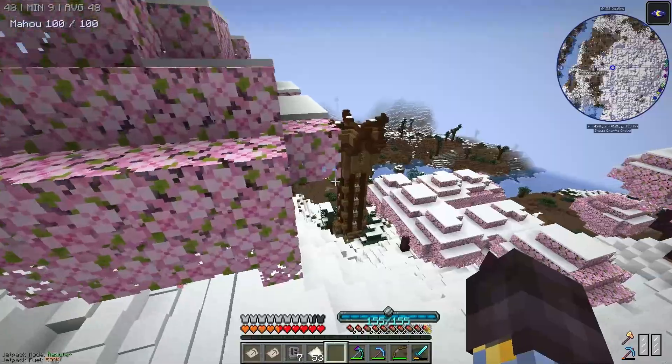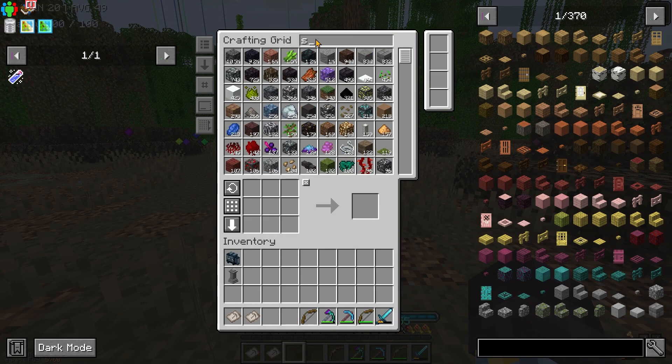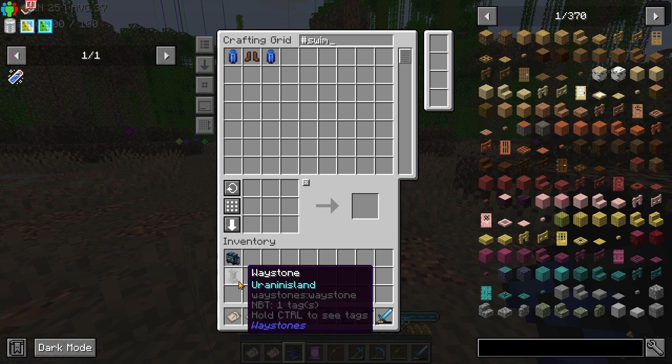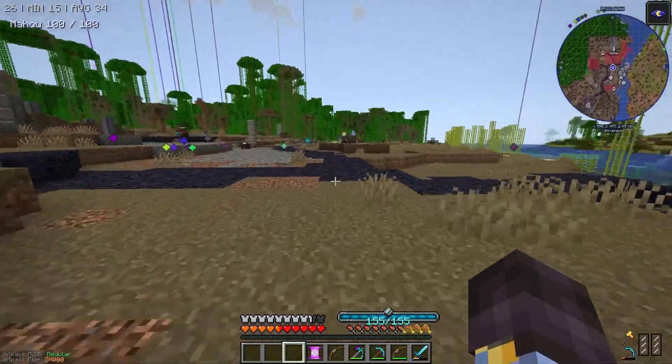I'm going back to spawn and then starting from there. I do want to get some extra swimming speed — there are some flippers, an Enchanted Scroll of Dolphin's Grace. My jetpack is topped, so let's go.